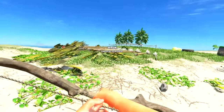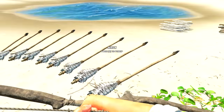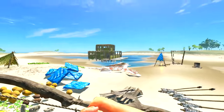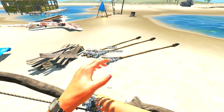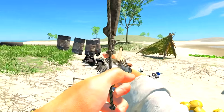Check it out guys — there's all our arrows in an amazing design, ready to be picked up! You could actually do some really cool aesthetic stuff with that in the game if you placed them around your base and never picked them up. All right, we've got all our arrows and our bow.